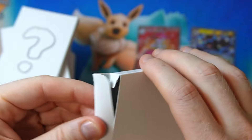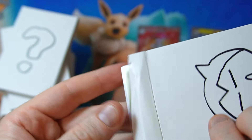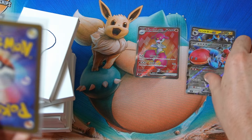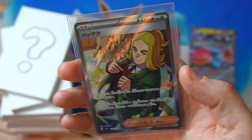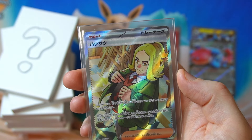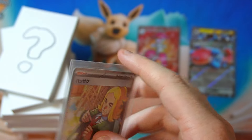I feel like some of them are heavy — maybe some of them have packs in there. Oh, I saw something — this one's in like a double sleeve. Orth Worm — so what is this? It's got a little like foldy thing. Oh, that's not bad. I don't know what your name is in English — I know you're from the Elite Four in Scarlet and Violet. Hassaku — I don't have that, that's cool. I don't know why they put it in this little pocket thing, but it's kind of cool.